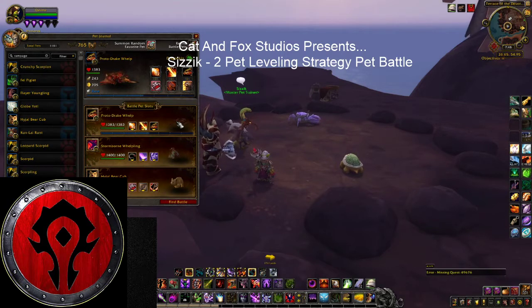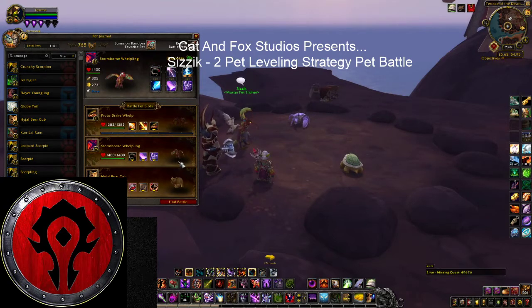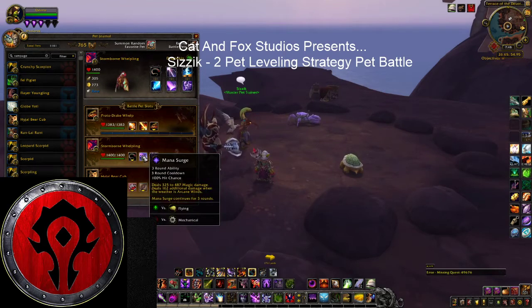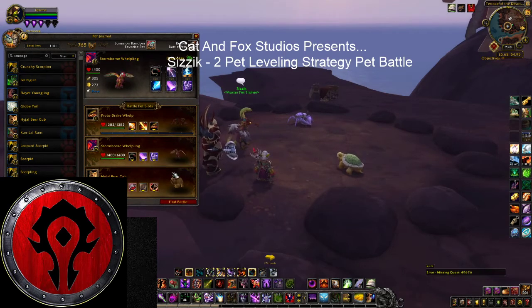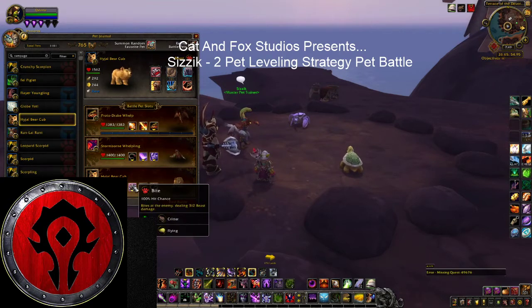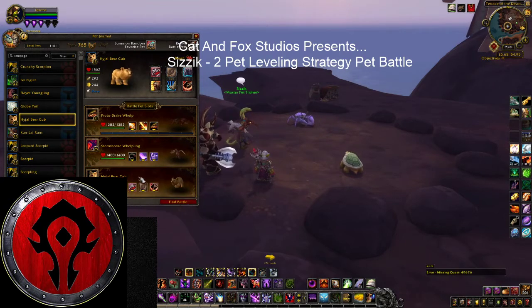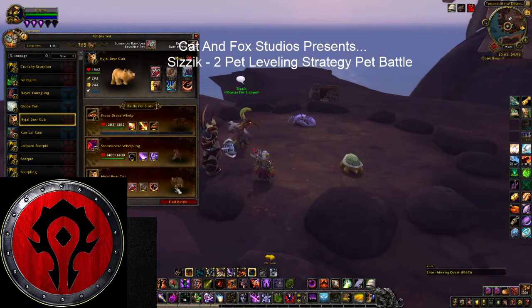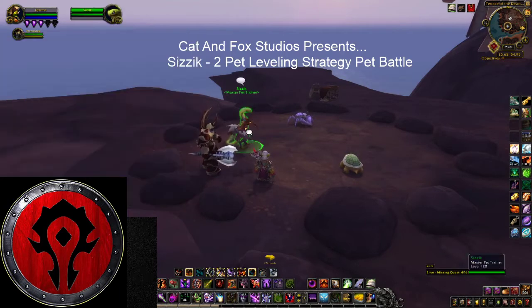I just happen to have my Proto Drake Whelp in here that I'm leveling today. The ones we're really going to need are the Stormborn Whelpling with Tail Sweep, Mana Surge, and Arcane Storm. You can use another cub — there are ones out there with Claw. I'm going to use Bite today. Really it's the Rampage that we need, something along those lines of beast type.